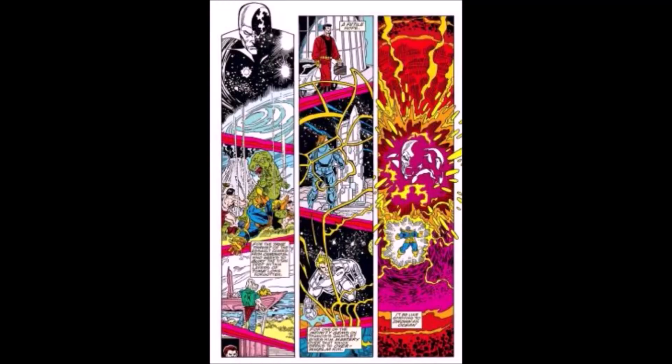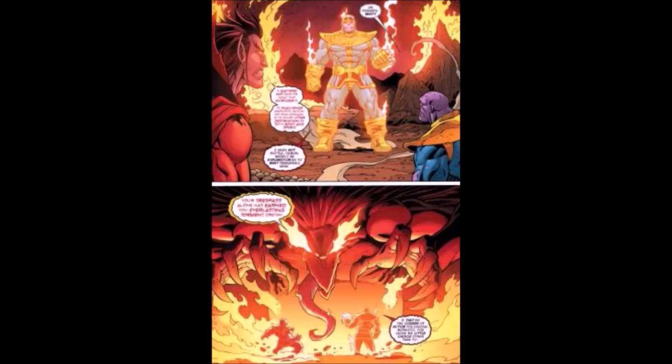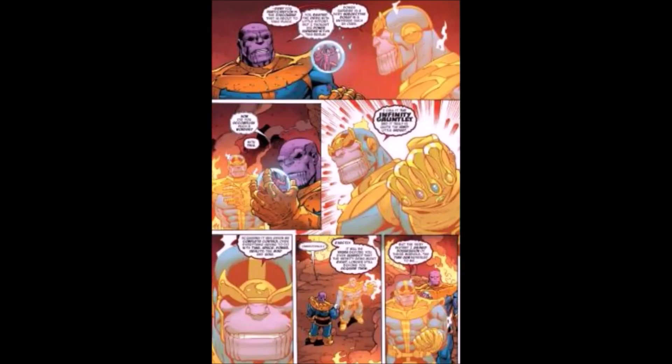The Power Gem greatly increases the user's stamina, endurance, attack potency, and destructive capabilities, and gives them control over power. It also boosts the other gems, making them more potent when combined. The user can power-null and strip people of their own power. Thanos was able to best Mephisto in his own realm — and Mephisto is more powerful inside his realm. The Power Stone also amplifies based on how much rage the user has, which the stone amplifies even further.